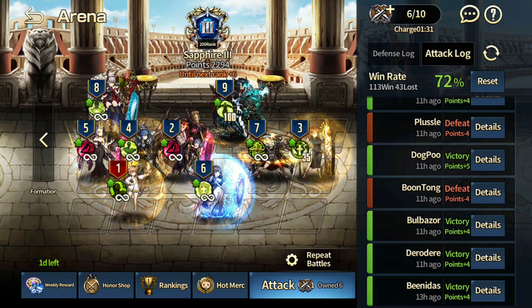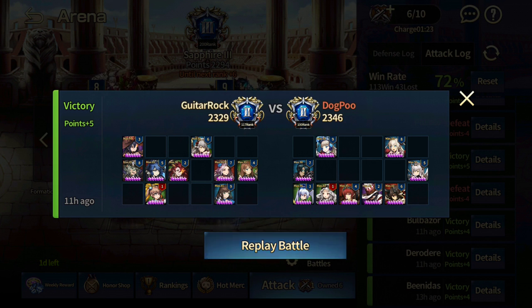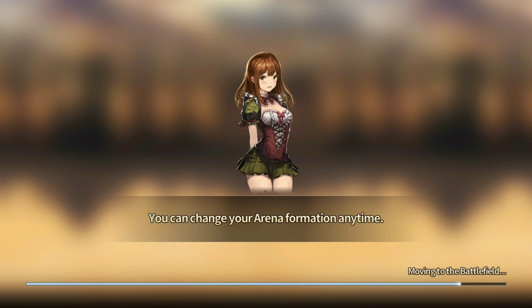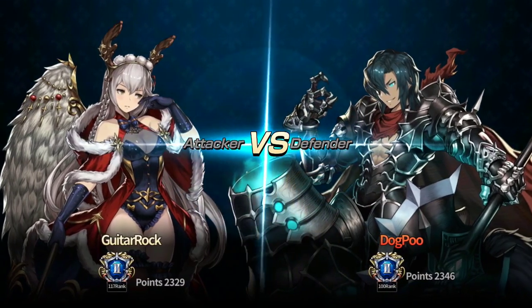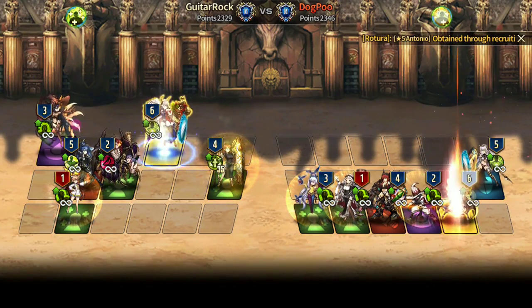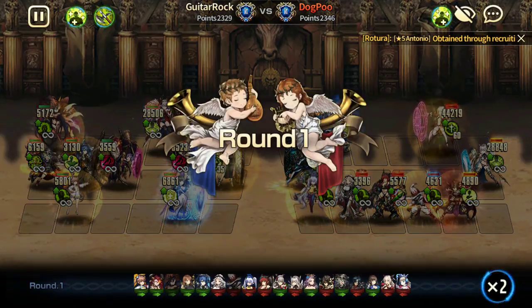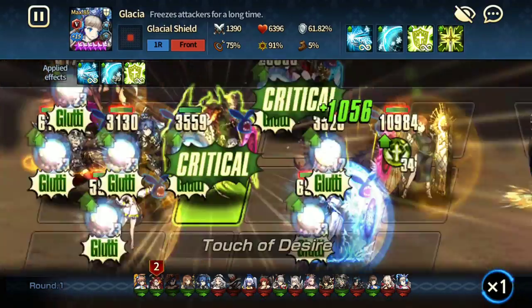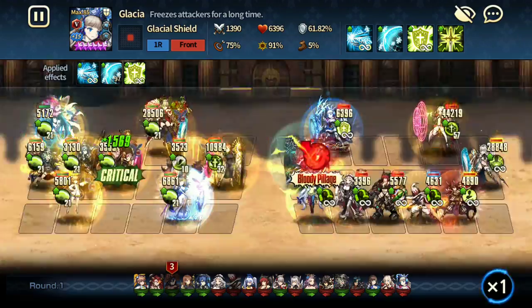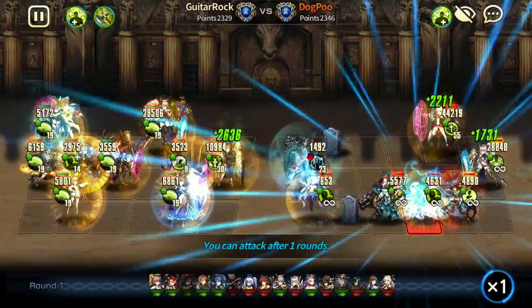I've been testing out Veronia with Taylor in the arena and it's freaking awesome. One of the best things I've noticed so far is that Taylor has the ability to one-shot Glacier. I'm not entirely sure if she could do it before, but with Veronia's help she definitely can, consistently. Here's a Glacier at plus 15 on the enemy — Veronia buffs Taylor, she goes in, and Glacier just dies instantly.